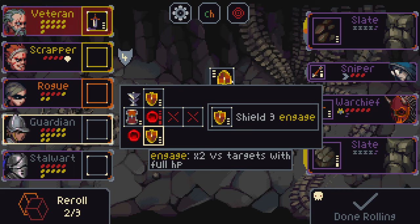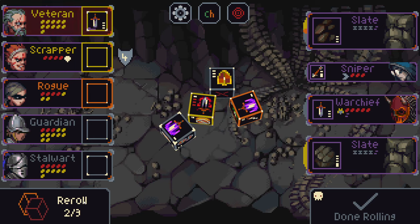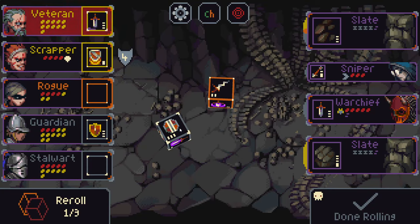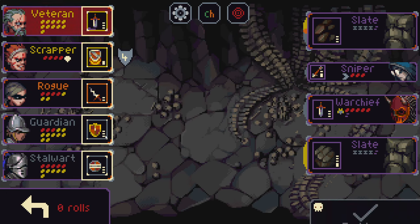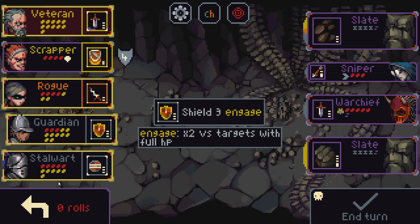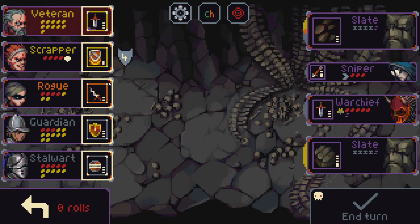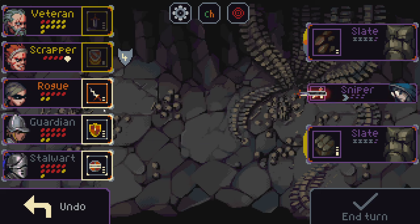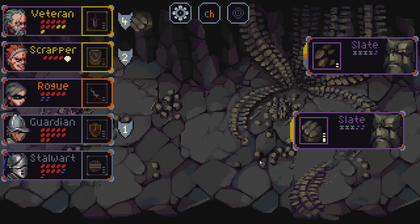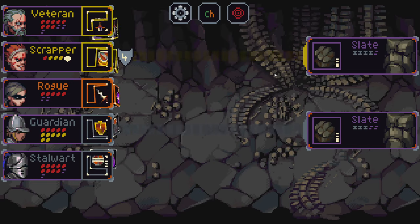Do I take this shield engage or do I roll for the ridiculous huge shield? I want to roll for the ridiculous huge shield. Let's keep this because I'd rather not completely whiff, and we can probably take out the warship with that. We get one more roll — see if we can get a little bit of damage. That takes out the warship pretty cleanly — take you out, take you out, and just get some blocks all around. Now we just need to keep throwing out some chip damage to take out these slates — should be pretty clean from here. All damage is the same now so no reason to be too picky.